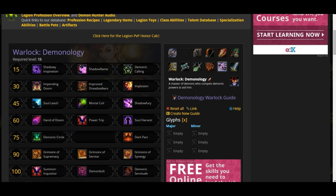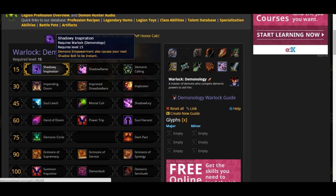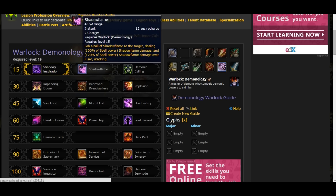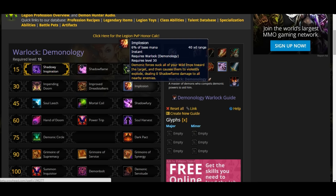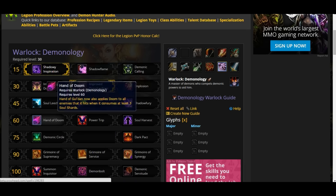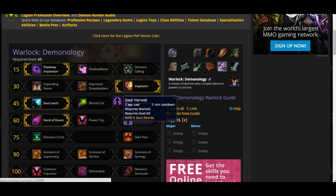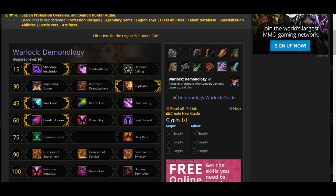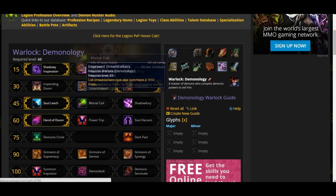Let's make a build to give you an idea of what it's gonna look like. For PvP I'm going to pick Shadow Inspiration because it's an instant with charge and it can be dispelled — I like that. For the second tier I'll go with Implosion because you need to summon a lot of wild imps for it, and we're going to work around the Implosion combo.